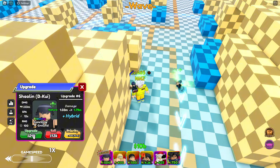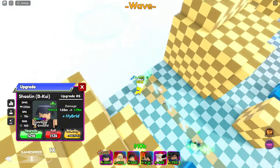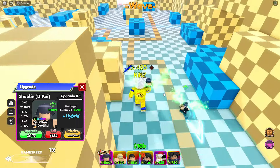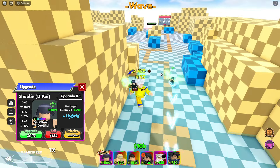Next upgrade: Wind Strike Assault. She changed back into AOE circle. For total damage: 1.03M, 12 spa, and 100 range. Let's go and check the attack animation.